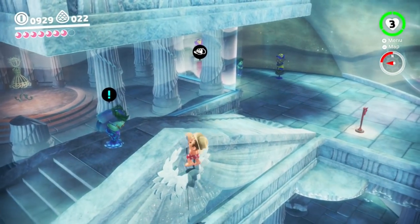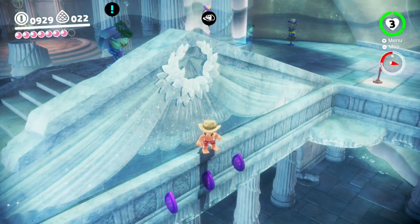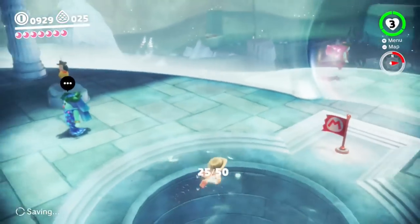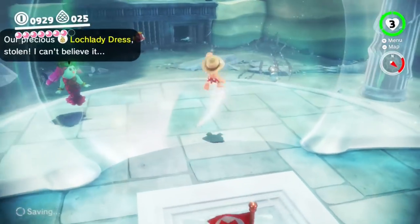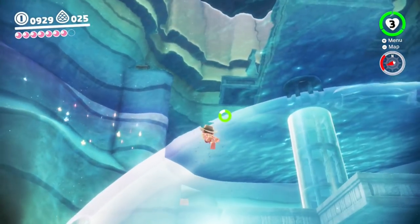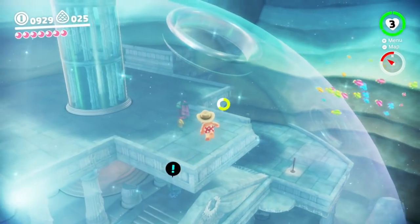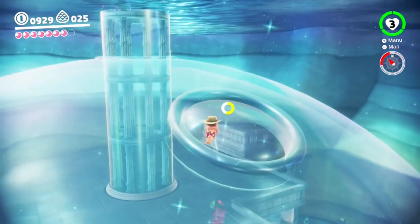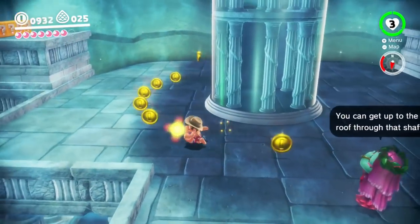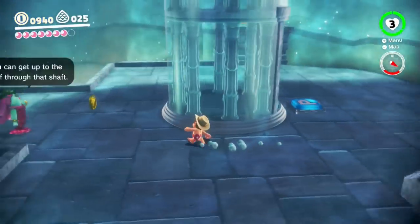Now anyway, I want to go down here to get another ledge grab. There we go. Now to get up to the top a little bit easier, I'm just going to go up and around this way. I can get up to the roof through that shaft - how handy.